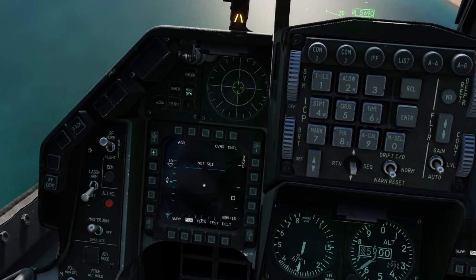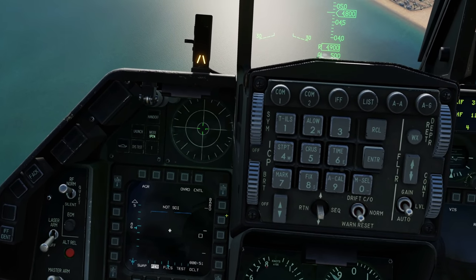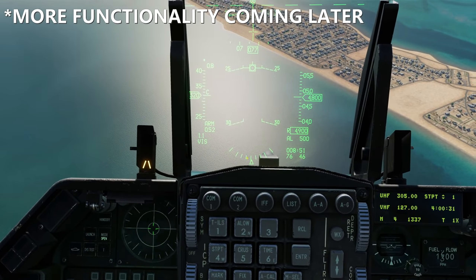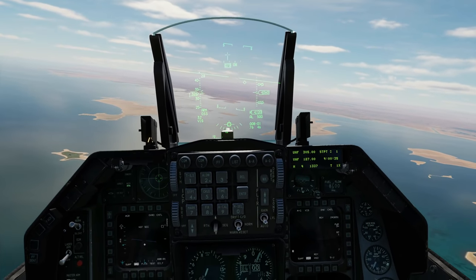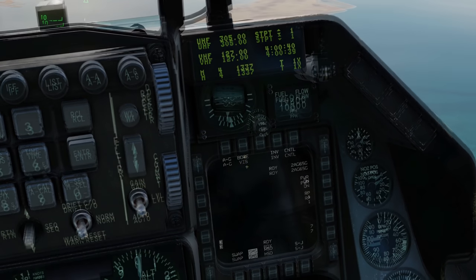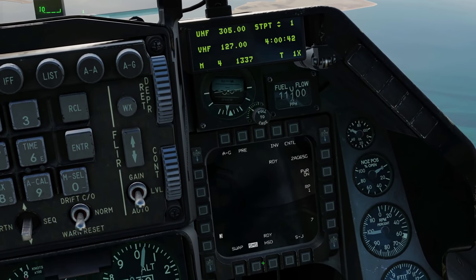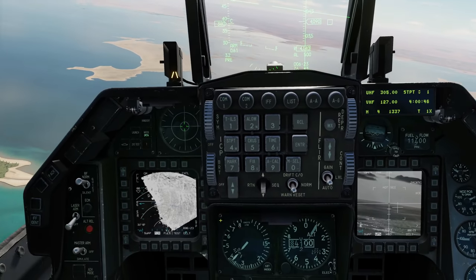We can change the range scale — ten — and this changes equivalently. Back to five. That's pretty much all it is; it's just telling you the range between you and there. Let's use the GMT — the ground-moving target mode. First, I'm going to set my Maverick up. I've got two Maverick Golfs here. I'm going to go to pre-mode and get the weapon screen up. That's pretty much ready to go.